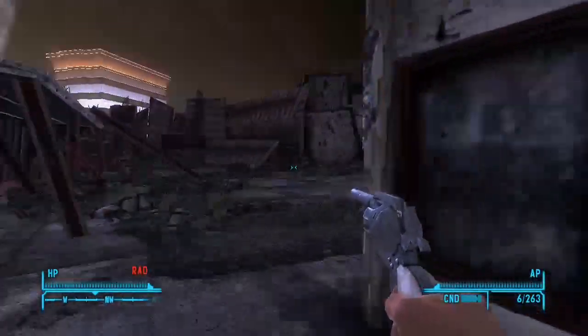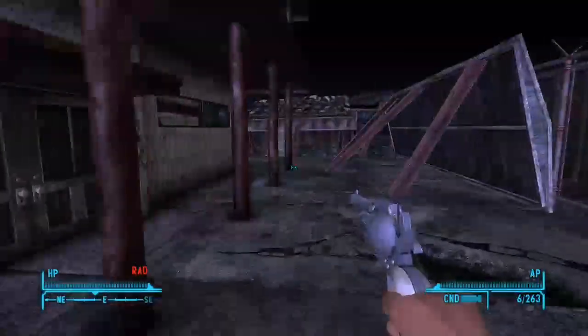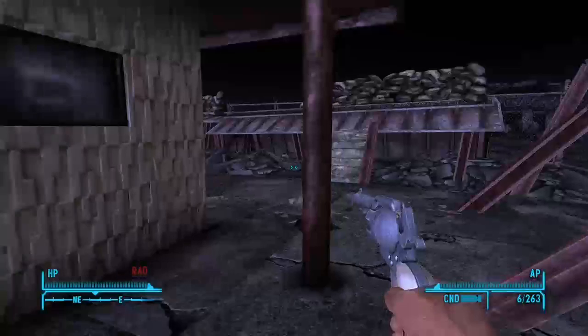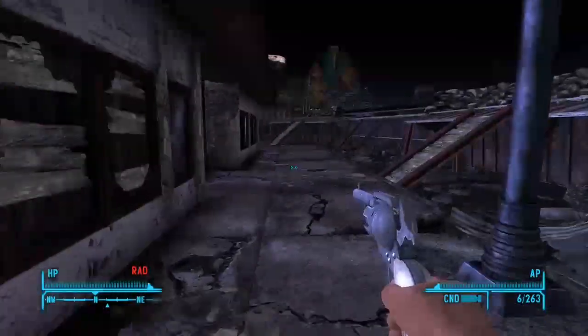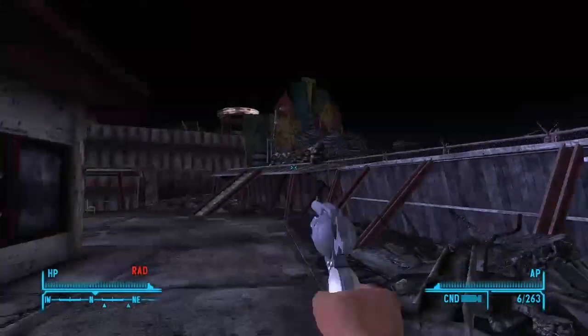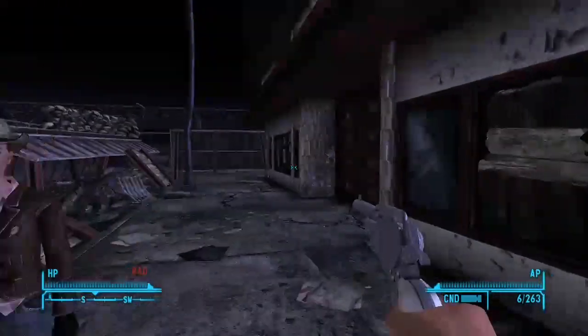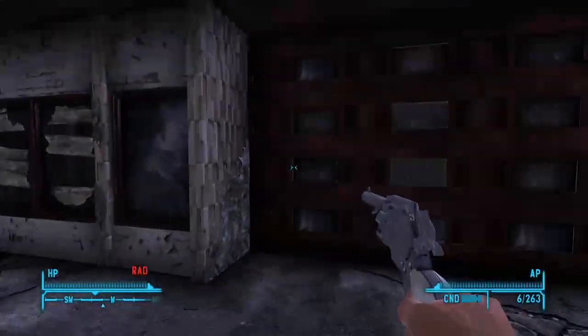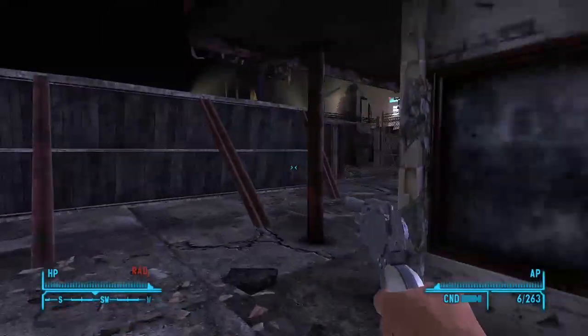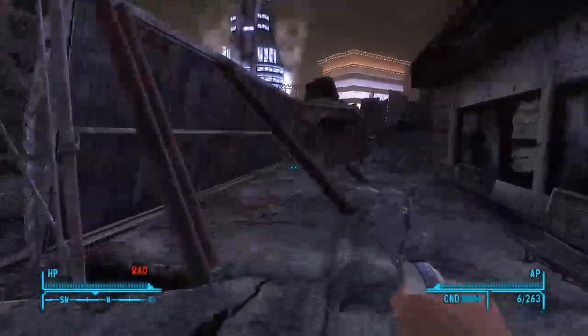I already killed all the people around here, but there's one more body inside. So you want to loot their corpse, take their armor and weapons. They'll spawn right here, or back here, and one up here. There will be about one to two people inside, or one person out here, or one inside with two out here.